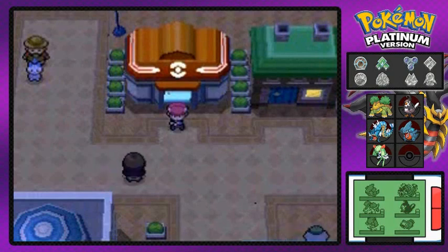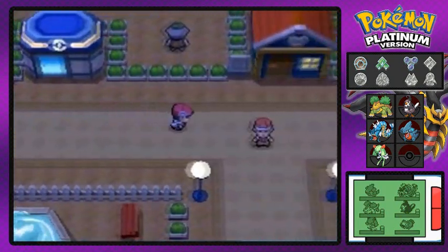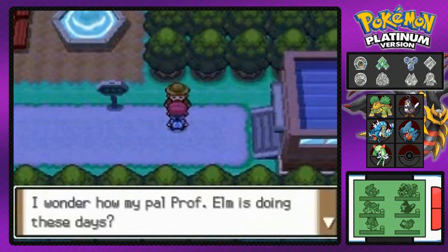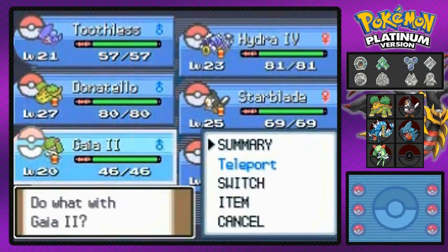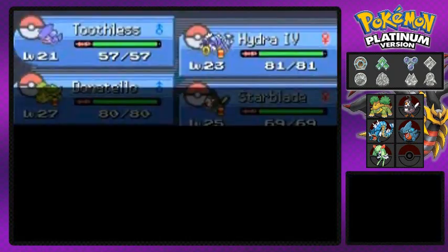Welcome to another episode of our Pokemon Platinum walkthrough. In our last episode we defeated Fantina, the Hearthome City gym leader. We're moving on — no other business here. A lot of you wanted me to do contests, but we'll think about that later. Also, Gaia number two finally evolved into Kirlia, and as you can see, that's our third badge — I actually thought it was our fourth.